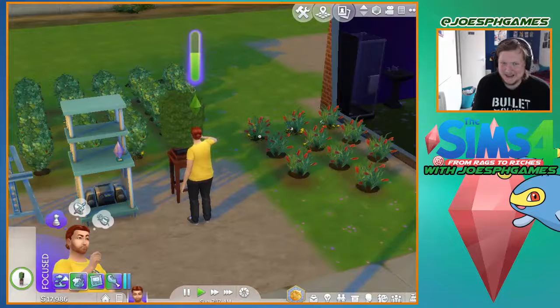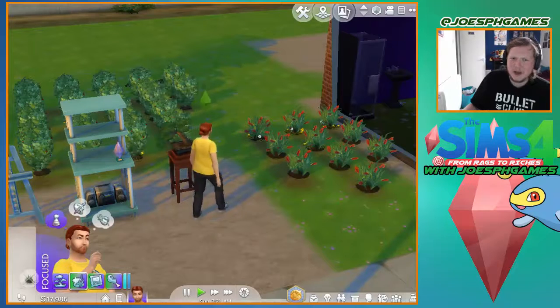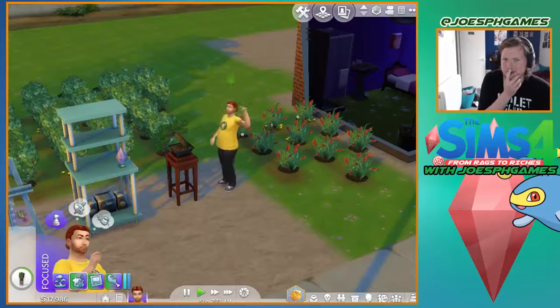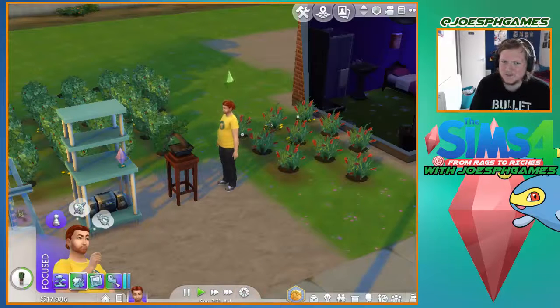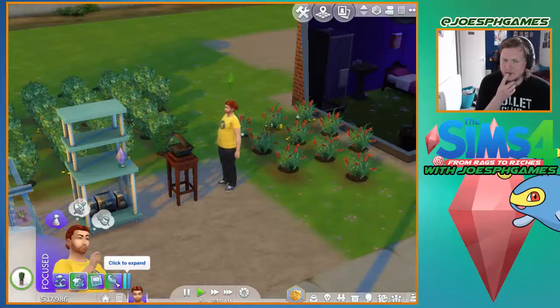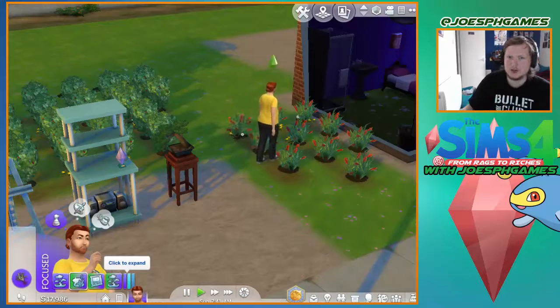Now I'm just making money — it was hard to start off with. Since the sim is focused I want him to weed, because apparently being focused helps with gardening. He's just examining the bonsai for the moment, but being focused apparently helps with gardening which is good — I want him to be focused and garden.